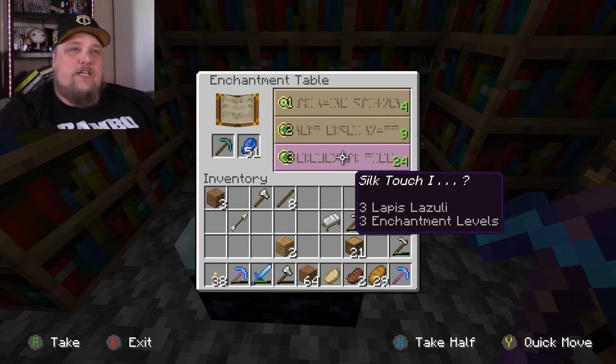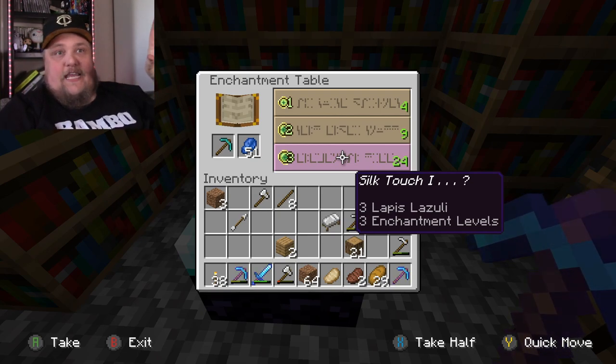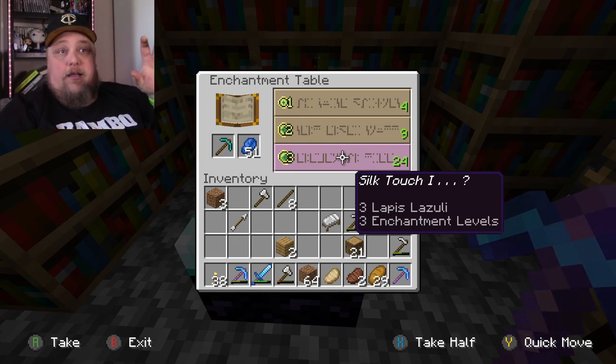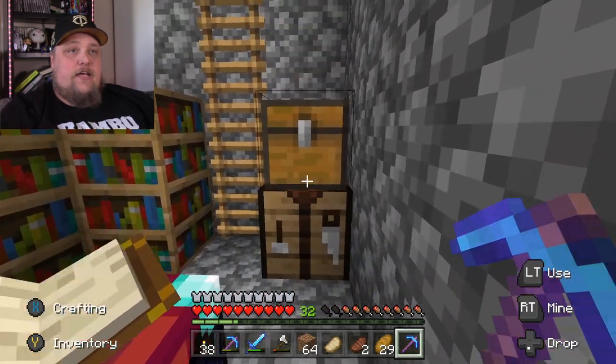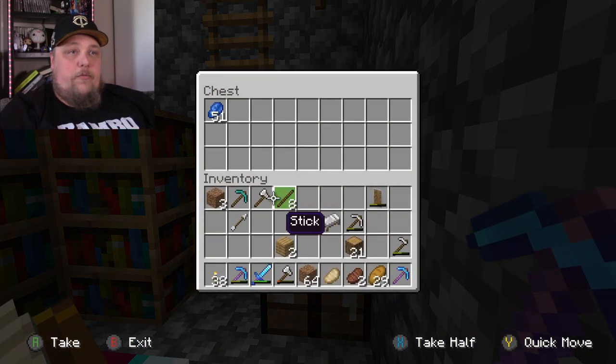Let's do one more — Silk Touch. Now what is Silk Touch good for? I don't think I want to do Silk Touch because, like, if we were to break a block of coal — an ore with the coal in it, or like iron — it would literally keep that block intact. Nonetheless, let's just put this diamond pickaxe up here.